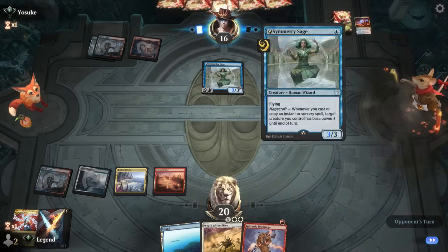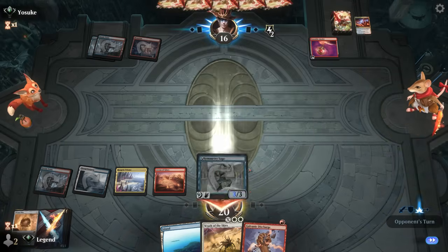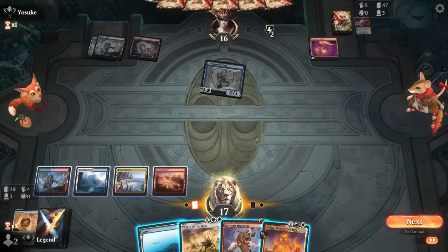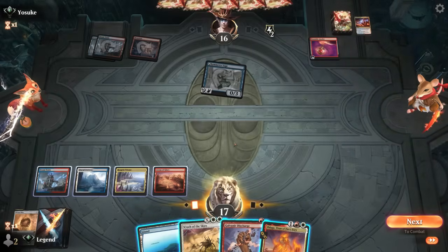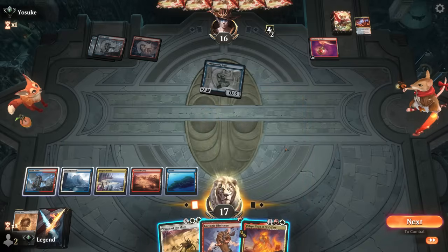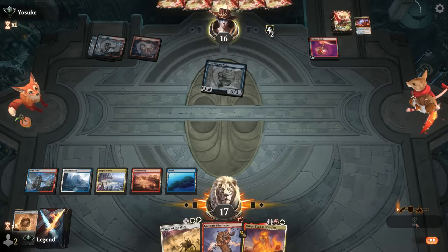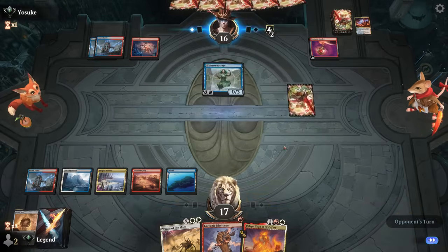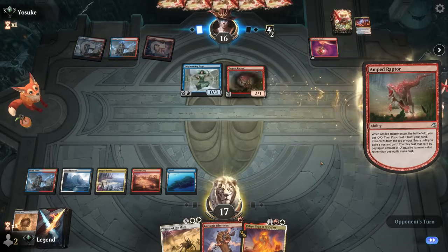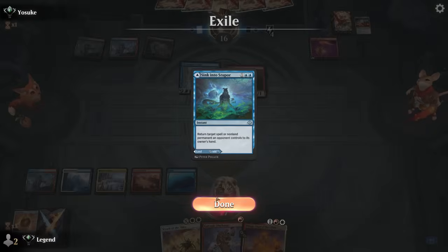We're hoping more one-drops show up so we can keep Torpor Orb while Wrathing all their creatures. A Flame of Anor appears — now we don't feel bad about Wrathing for two. There was potentially a reason to make sure they had no Wizards on the battlefield so they could only choose one mode, but we're going to be more patient and wait for them to overextend. Phlage is an option but won't stay on the battlefield here. Given the opponent's full grip, it'll be a while before we get Phlage or Null Drifter going.